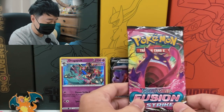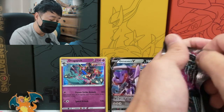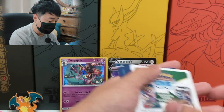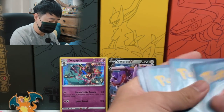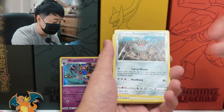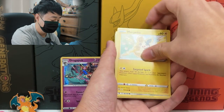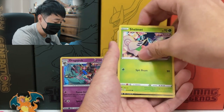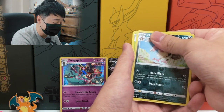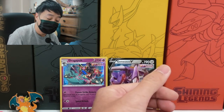Our last booster pack for the box. Don't tell me our pull for the day is just a Genesect V — this will be the worst Elite Trainer Box I've opened. Let there be something in this pull, please. Fighting Energy, Eldegoss, Galarian Perserker, Fusion Strike Energy, Mudkip, Morpeko, Skarmory, Shalmet, Plusle, Mandibuzz. Let's see if it's a full art or V card — please. No, that looks like a regular pull. And we got Liepard. That is our ten booster packs for the day.